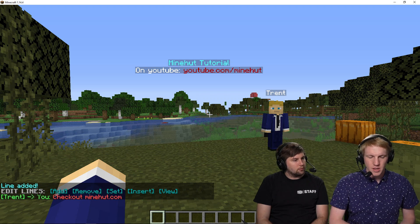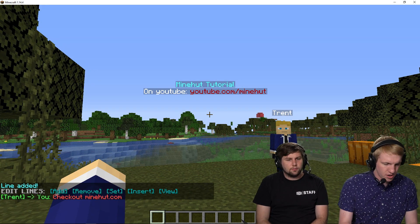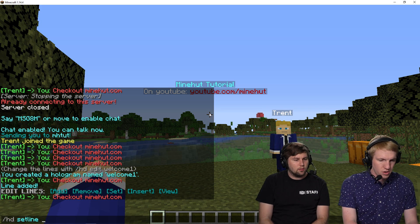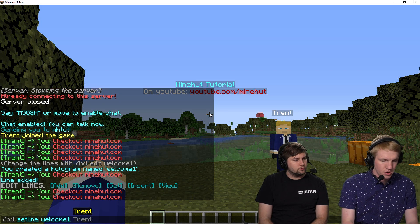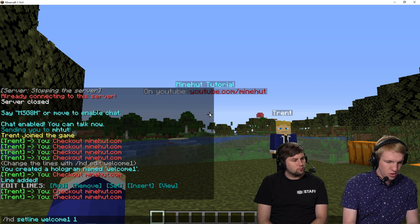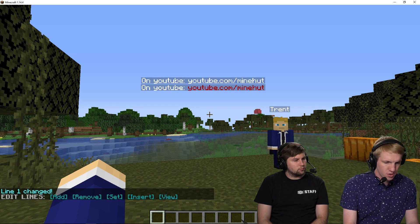'Minehut Tutorial on YouTube' — there it is. I don't actually like the color I did there, so I'm gonna do '/hd setline welcome1' and set line one to 'on YouTube, youtube.com/minehut' — just no colors there.